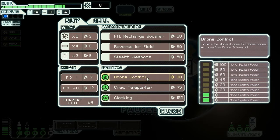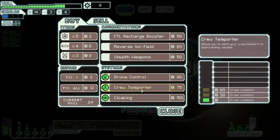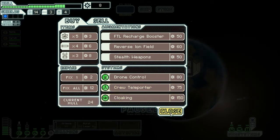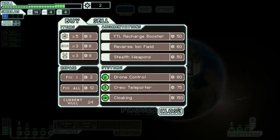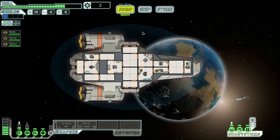So you've got drones, your teleporter, cloaking... or did I sell one of those off? Or did I buy one? I think I bought it. Okay.